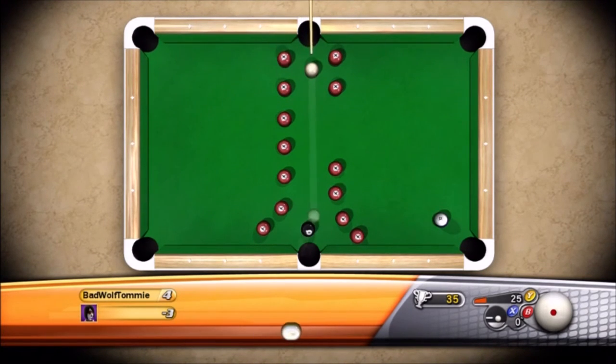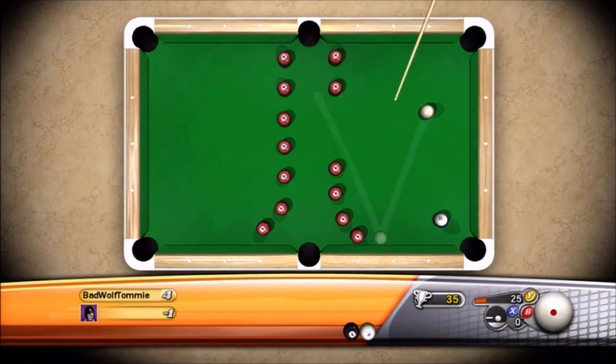A reminder — if you hold RT while you're adjusting your Y, it will let you fine tune it and it'll be a lot less frustrating. Where the cue ball is right now is where you want to aim for when you're shooting in the eight. Then you just get your cue out of that sticky situation and you can sink that stripe ball in the corner. Watch your power so you don't pop back into the red.